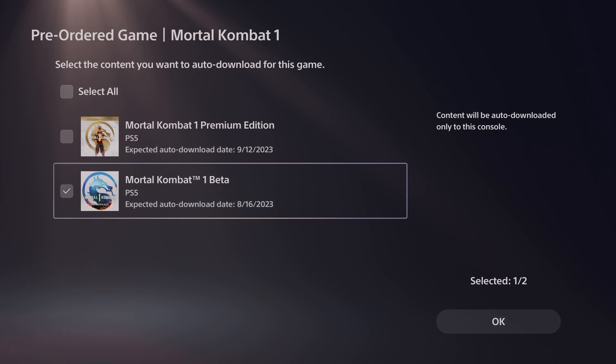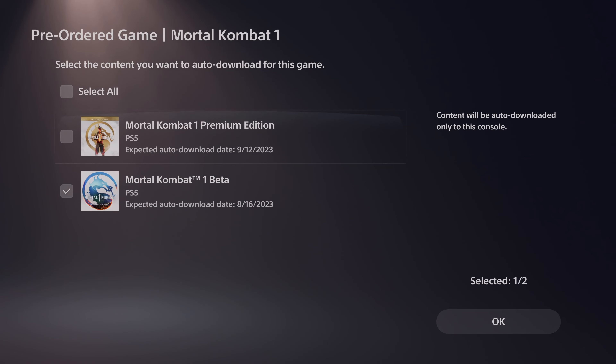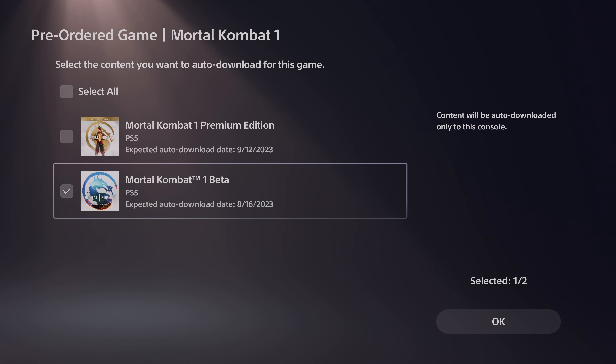I don't know the exact time, but I think today at 8:30 PM it will start downloading, so just wait for it and download it. That's how you can download the pre-order beta for Mortal Kombat 1 on PS5 or Xbox. Hope this video is very helpful — thank you so much for watching, please leave comments and feedback. Thank you, bye and take care.